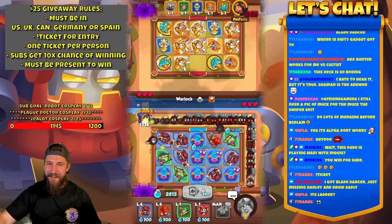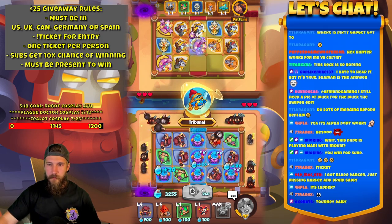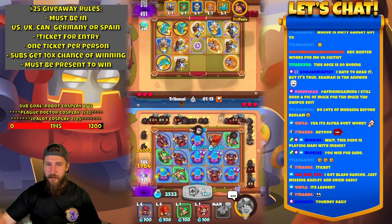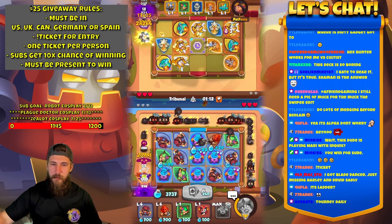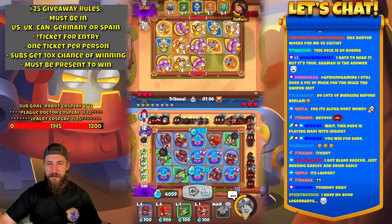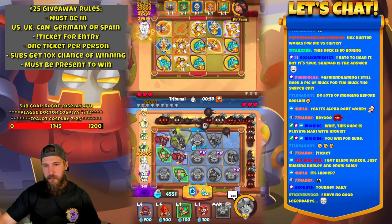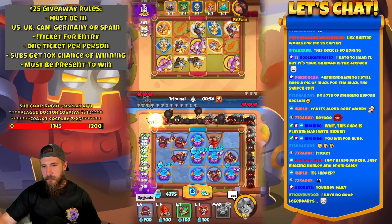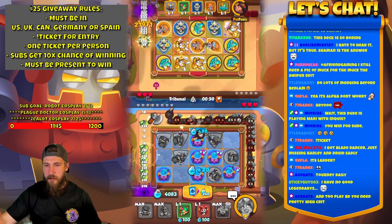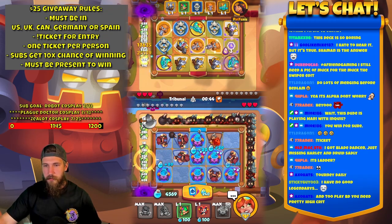Couldn't merge it there for a second. There are things going through — whatever those slugs are — whenever he merges, there's a slug that goes by. No good legendaries — just keep playing, you'll get there. Tribunal — we'll merge out, I think we'll throw all these on here. Double this up and merge two away at the end. We'll merge them all and merge this as well — perfect.